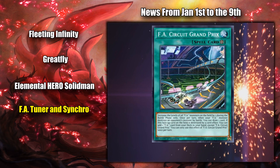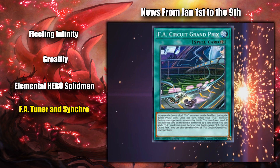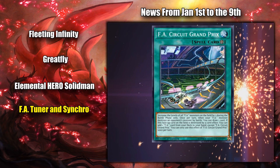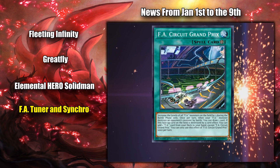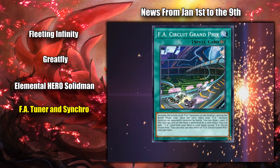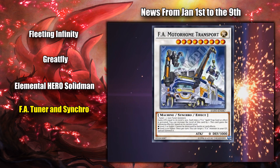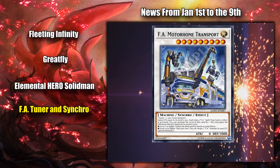I don't know how fast FAs can use spell and trap cards per turn to increase their levels, so I guess it really depends on that. But for my own personal views, with very little experience with the deck, it looks like the tuner is really good, and the Synchro Monster is kinda okay, I guess.